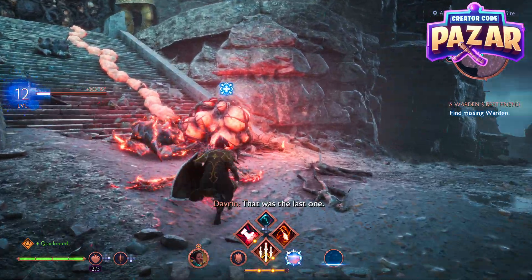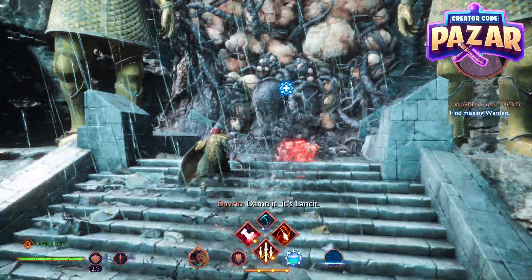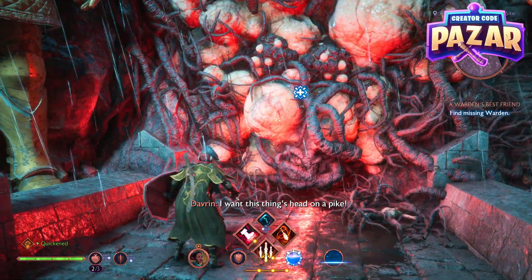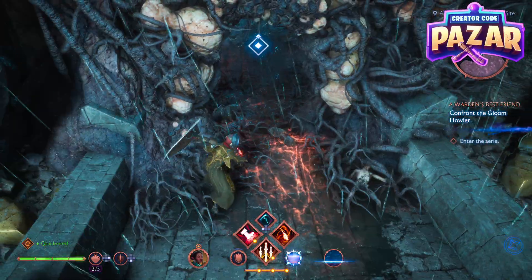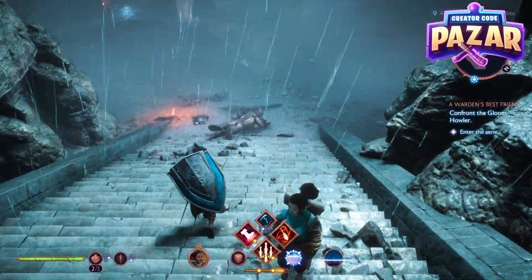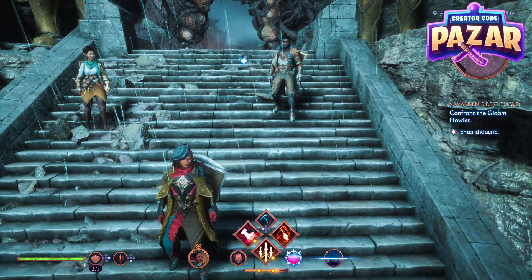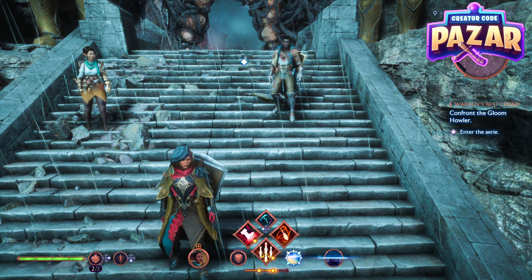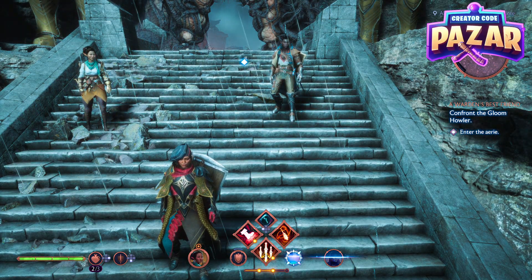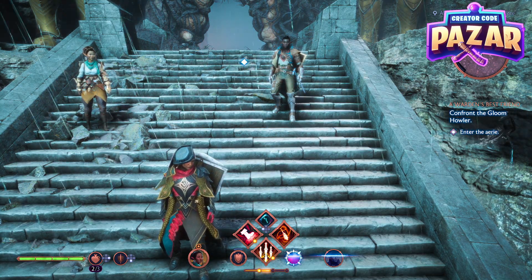And there we go — we just destroyed this little blight over here, and we have found Lancet. I think he was taken out, so yes, that was how to find Lancet in Dragon Age: Veilguard for the Warden's Best Friend quest. I hope I helped you guys out — leave a like and comment for the algorithm, but do not subscribe to me and do not leave a super thanks. Thanks a lot and have a good day.